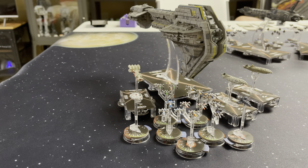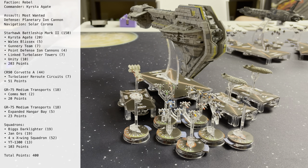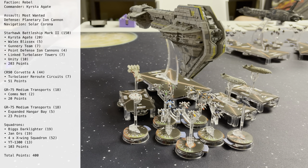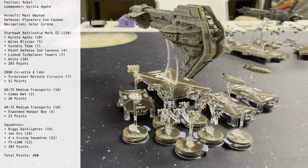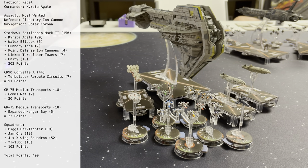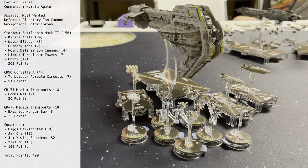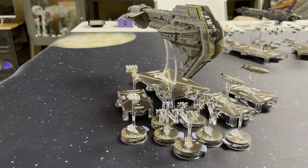We're coming at you with a Rebel vs CIS fleet battle. I've got the Starhawk Battleship Mark II for the Rebels, led by Christine Agates with Wallex Bliss-X, Linked Turbo Towers, Gunnery Teams, Unity, and Point Ion Defense. One CR-90 with Turbo Refit circuits. Two transports, one with expanded hangar bays and one with commsnet. And I have a squadron led by Biggs, Jan Ores, four regular X-Wings, and one regular YT-1300. List altogether coming in at 400 points.